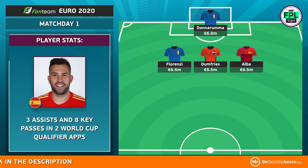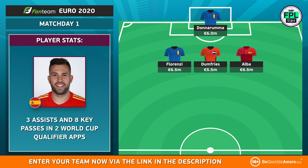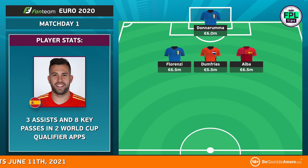Rounding off a premium-looking defence is Spain left-back Jordi Alba, who directly contributed to eight goals in 35 La Liga appearances with Barcelona this season. No international teammate has provided as many assists or key passes during the World Cup qualifiers.